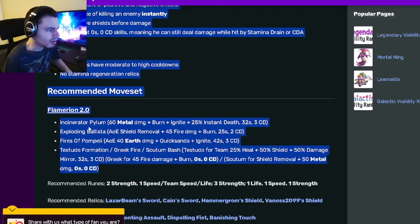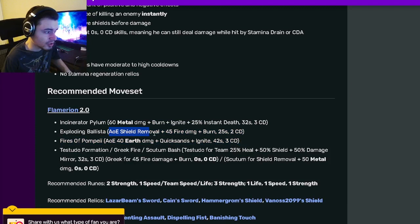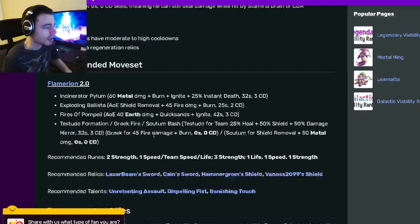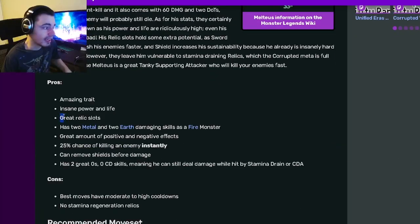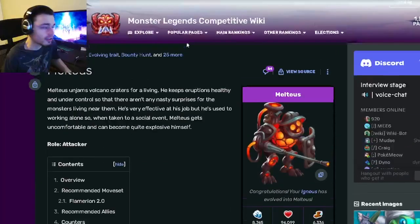Not only can this monster do a ton of damage — a lot of AOE damage — but it can also remove shields for tanks, apply DOTs like quicksense, ignite, and burn, and then heal your team while giving a shield and damage mirror, which is amazing for an attacker. His traits are amazing as well, and his stats are really great, so it's just an all-around really amazing monster, definitely worth getting out of the current breeding event.